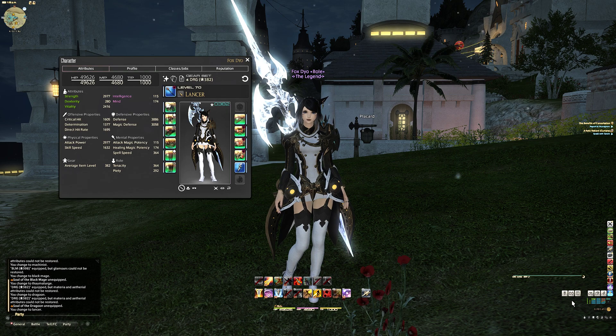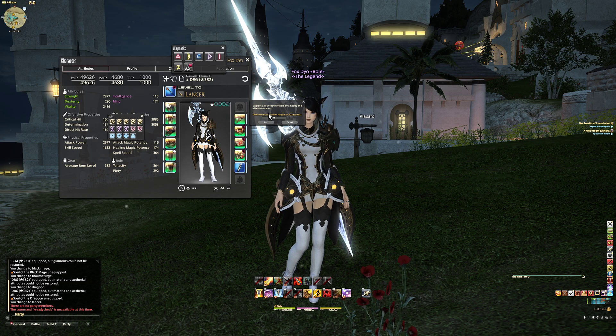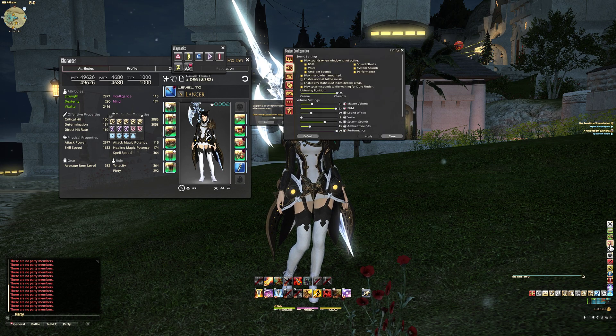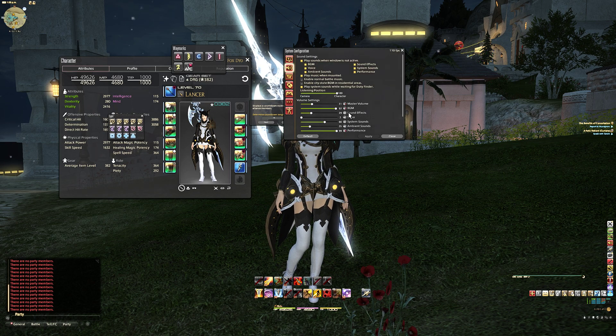What I use the sidebar for: one section for switching to all my DPS jobs, one for healers and tanks, one for Disciples of the Land and Hand, and then some utility stuff like countdown, waymarks, signs on people. There's also a very important ready-check macro which has a sound tied to it. Then some macros for spamming chat, some emotes — because when someone waves at you and you want to wave back really fast, you just do it. Then I have sprint, sound settings to change background music up and down depending on the raid, and two mounts.